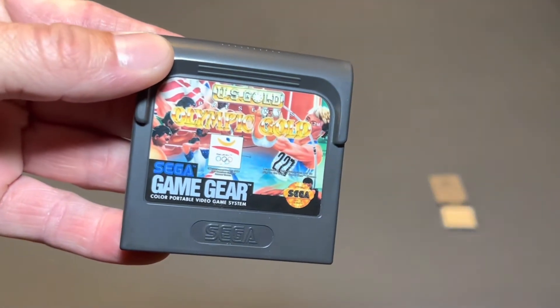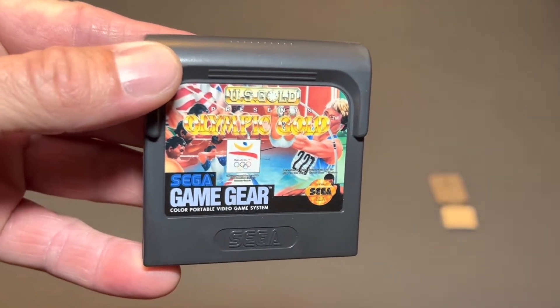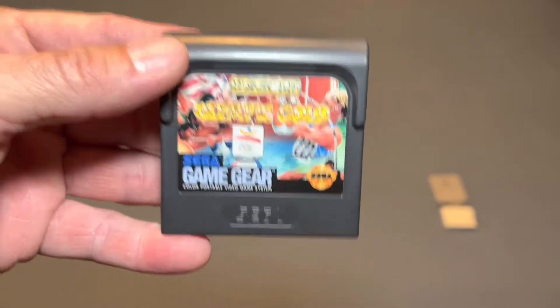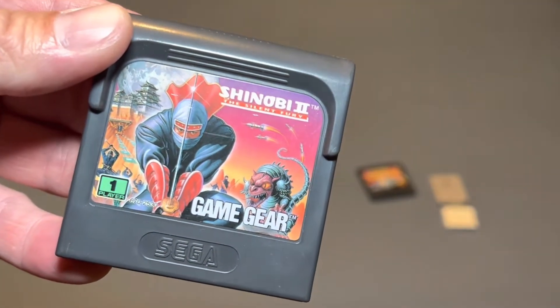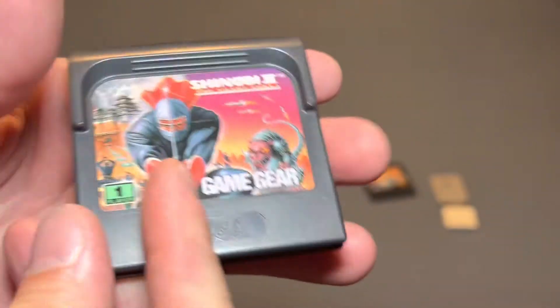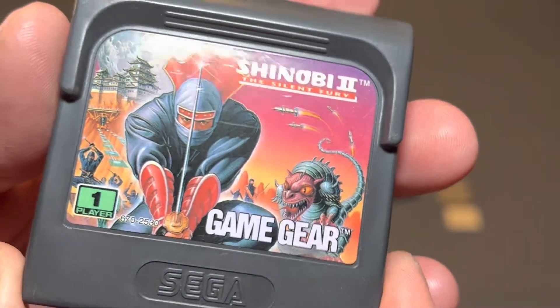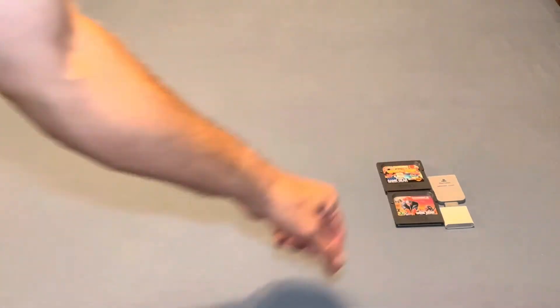Next is a couple of loose Game Gear games. The first one is Olympic Gold — your decathlon style game with Olympic events. Got that for cheap. And then the other one is a beautiful Shinobi 2: The Silent Fury. This is in great shape. Both of these cards are nice, but the stickers are great and this one is beautiful. Love that art style. Really happy to add two more Game Gear games as I've been adding quite a few lately.